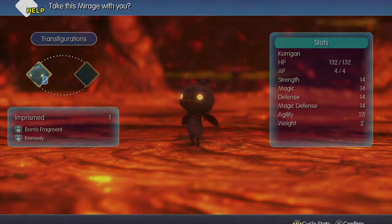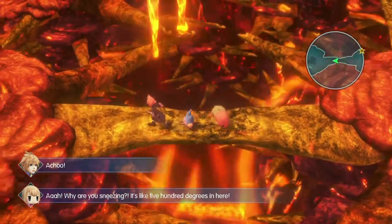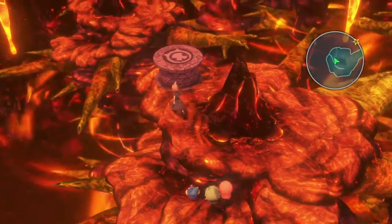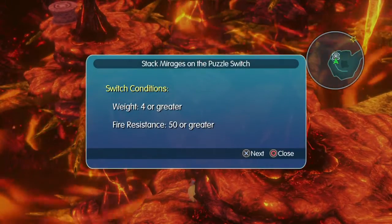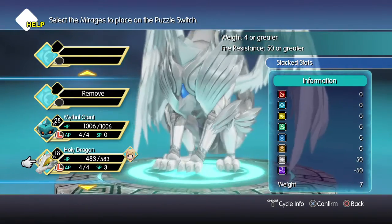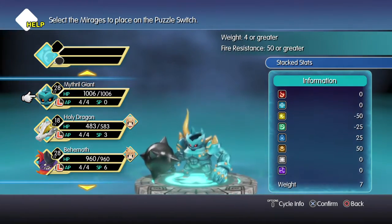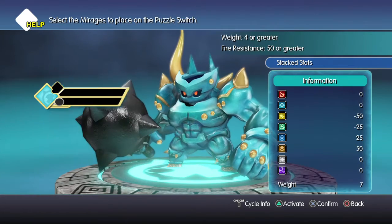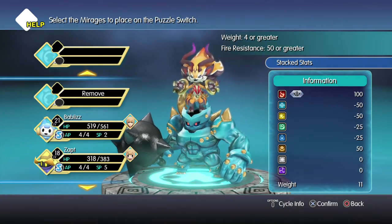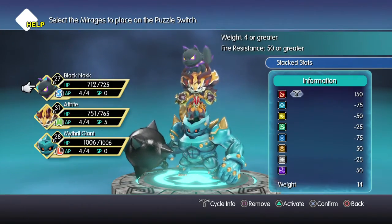I'll leave it with Seraphie, that's fine. Why are you sneezing? It's like 500 degrees in here! I wonder what we need here — probably fire guys, right? We'll see. Fire resistance — yeah, we got this easily. Just need fire resistance, and weight.